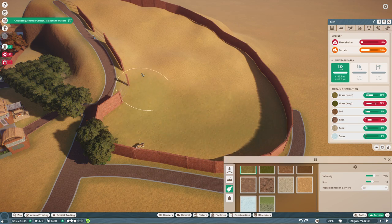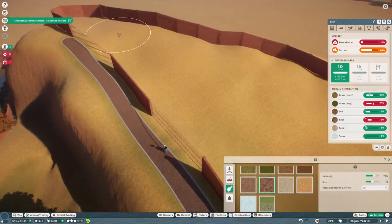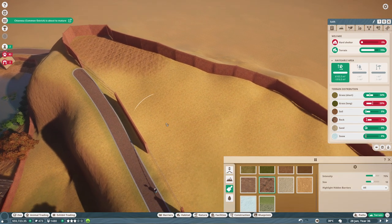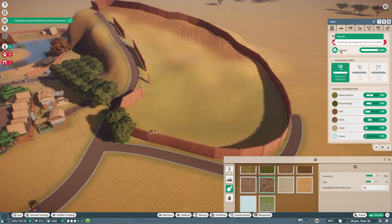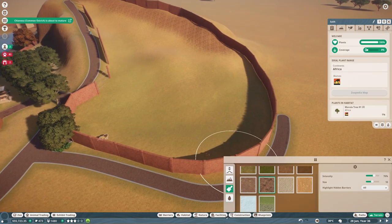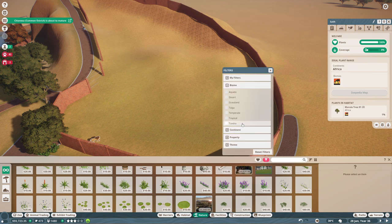Long grass also needs to be low — really low. That is not something we can have. And also the rocks — we're going to have the rocks up here. Makes sense. So terrain-wise, it would actually be fine already. We do need a hot shelter, and they need grassland biome, trees and bushes and stuff like that.